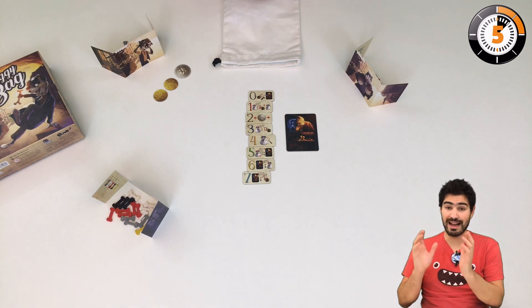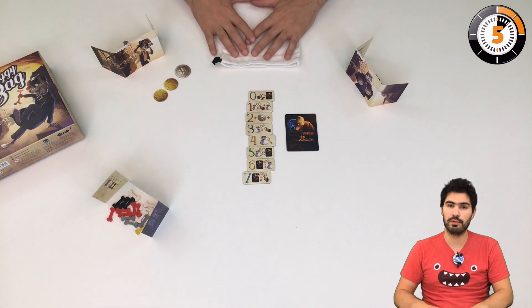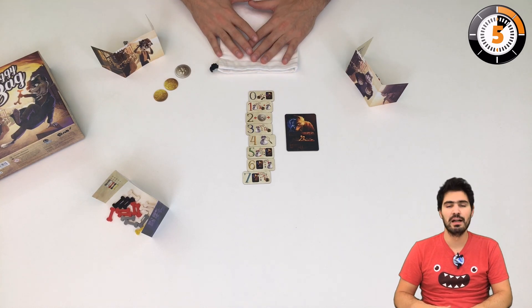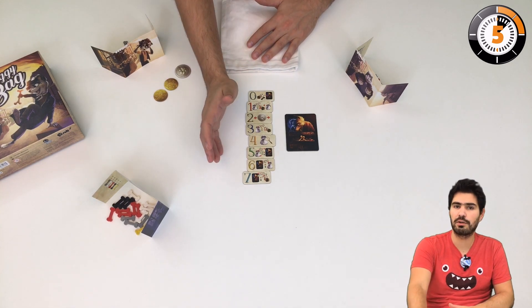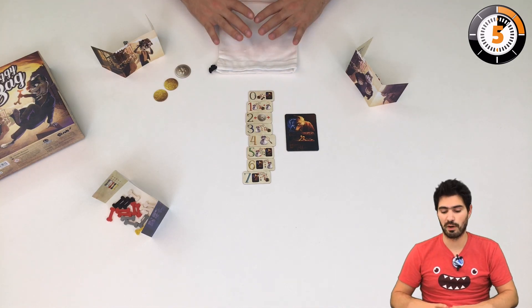The way the game plays is very simple. At every round of the game, every player is going to place bones secretly in the bag. Then you're going to select tiles, activate the powers of the tiles — I'm going to explain that later — and then draw bones from the pile.